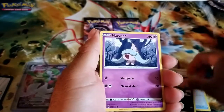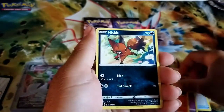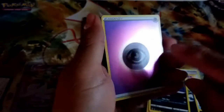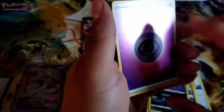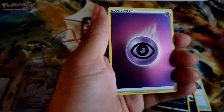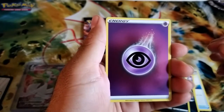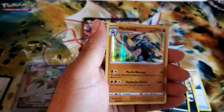We got a Nickit, Hatenna the hat Pokemon, Sizzlipede, another Nickit, Purloin. The wife's going to love the next one so I'll hide it. Is it a holo energy? Either way I like it. And it's another Machamp! It's called Machamp's Path for a reason.